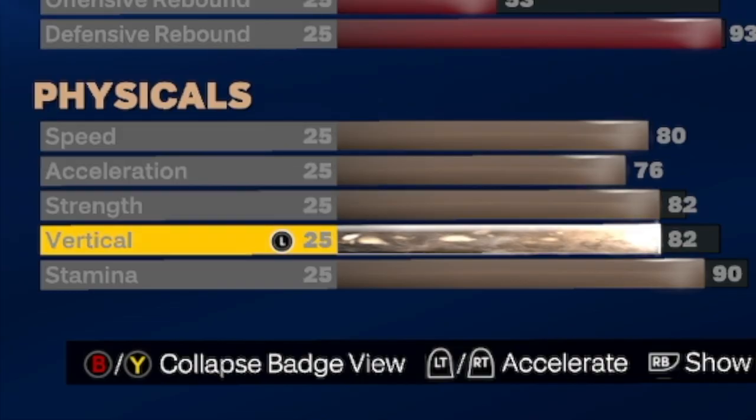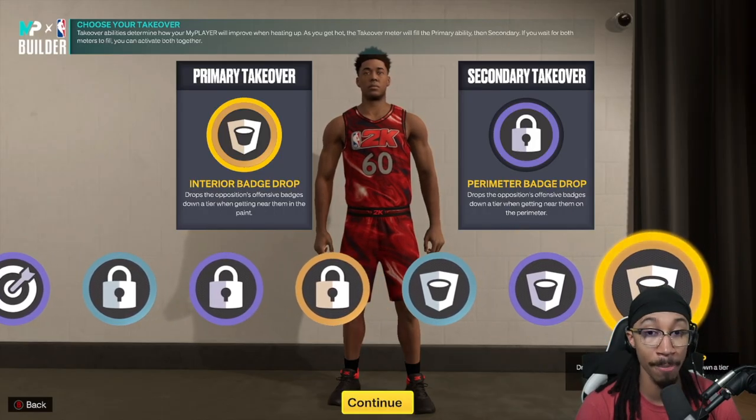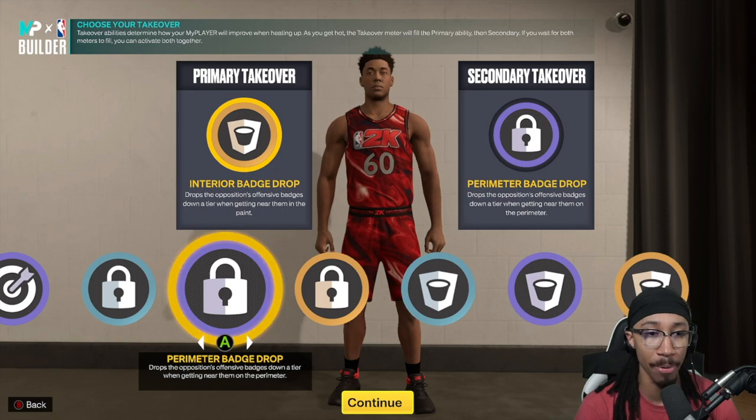You can get Box-Out Beast to box out big men — that's a three-point badge. Challenger lets you contest at the three-point line if needed. Clamps on silver. Chasedown Artist on Hall of Fame. Your speed attribute is 80, acceleration 76, strength 82, vertical 82 — which gives you elite off-one contact dunks. Stamina is 99. We're going to use an interior badge drop for our primary takeover and a perimeter badge drop for our secondary takeover. That'll be the official swing build.